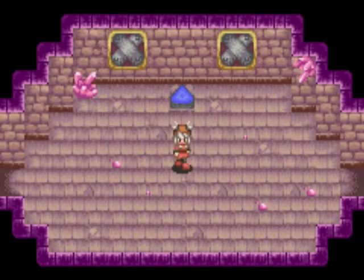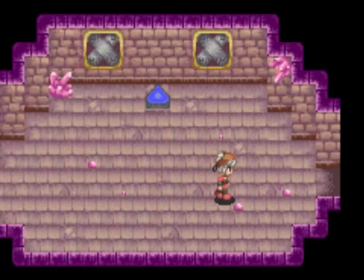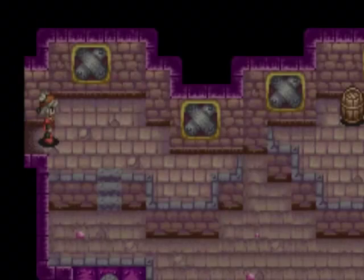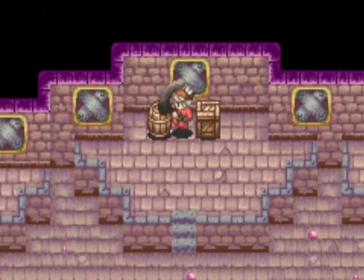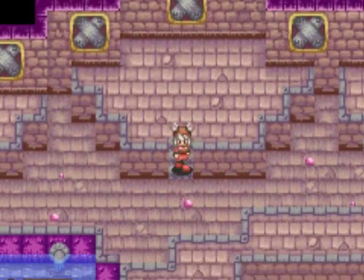Oh yeah, this is a healing point. Stand on it, press A, it heals you. It's pretty awesome — it means you don't have to keep returning to your workshop every time. Also, there should be new enemies here, so we can keep it running for a little bit.